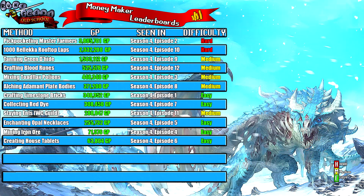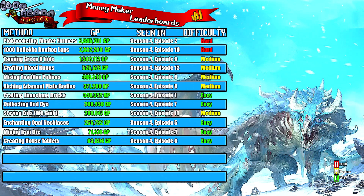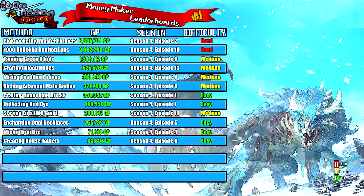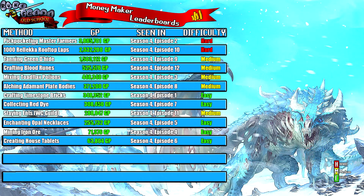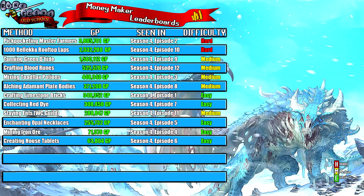Today's money maker — crafting blood runes — made a profit of 525,576 GP and appeared in Episode 12 of Season 4. I ranked it as medium difficulty. I was torn between medium and hard, but the method itself isn't that hard — the most annoying part is getting to 77 Runecrafting. You only really need 77 Runecrafting, 38 Crafting, and 38 Mining, which are easy to obtain. For gear, weight reducing clothing or nothing in your gear slots works fine. A chisel and 73 Agility are recommended, but the shortcut isn't strictly necessary.